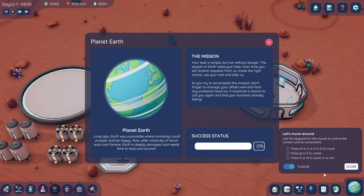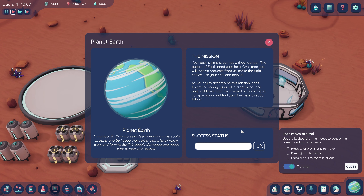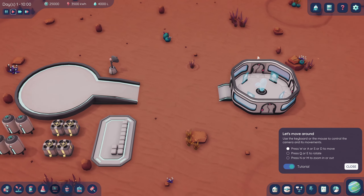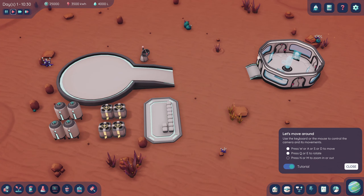So this is the Earth's health button. Your task is simple but not without danger — the people of Earth need your help. Over time you'll receive requests. Make the right choice, use your wits. Currently at 0% success. WASD to move, Q and E to rotate, N and M or the scroll wheel. The usual.